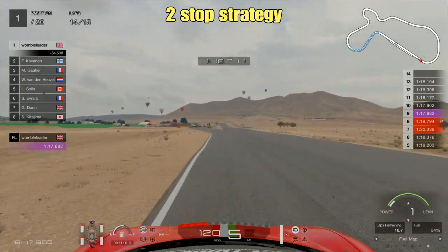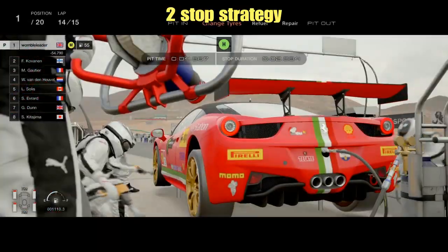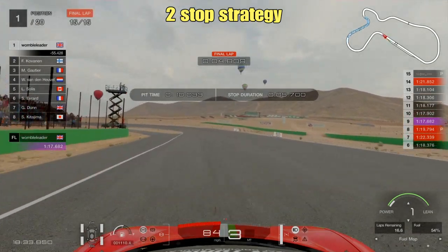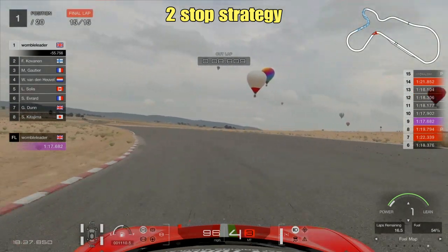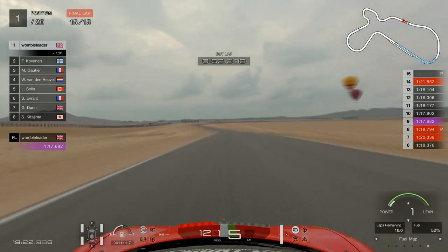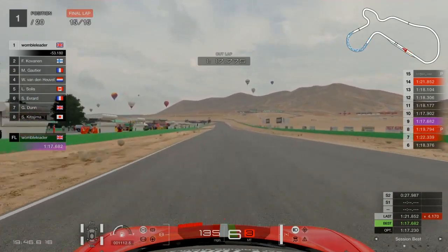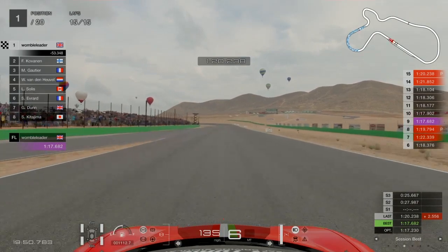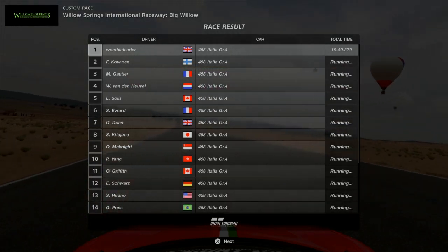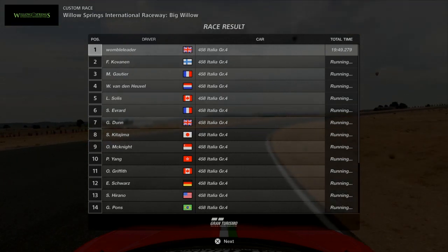On to lap 14, we come in at the end of our second stint on the mediums and stick on the hard tyres. The car is stationary for 5.7 seconds, pit time just a fraction over 10 seconds, calculating to about 5.8 to 6 seconds loss on the race track. We're on the hard tyre for the final lap, fast forward to the finish line, and the time is 19 minutes 49.2 - about 1.1 seconds faster than the one-stop strategy.